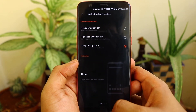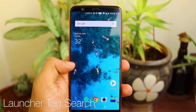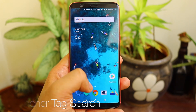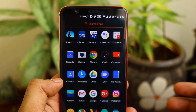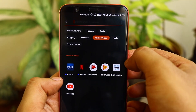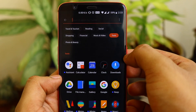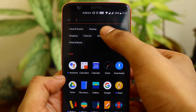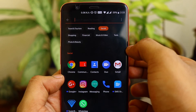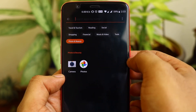The next feature is launcher tag search, a new feature added to the OnePlus launcher. If you go to search apps and click there, you'll get various tags based on the functionality of the application. For example, clicking on 'Tools' lists all tool apps, 'Social' shows Instagram, Google Plus, and similar apps, and 'Photos and Beauty' shows photo apps.